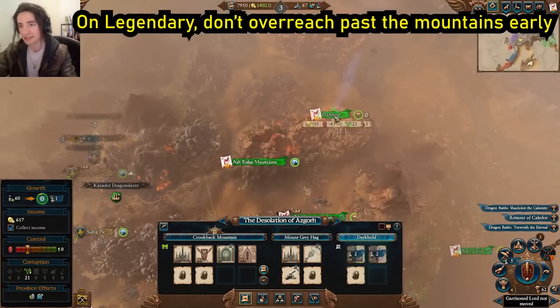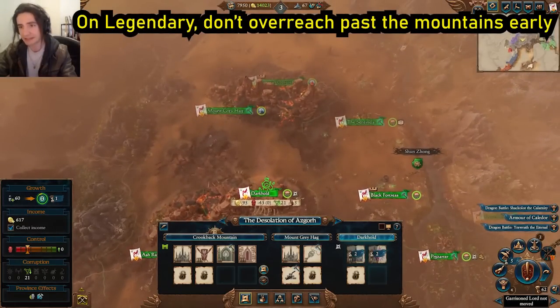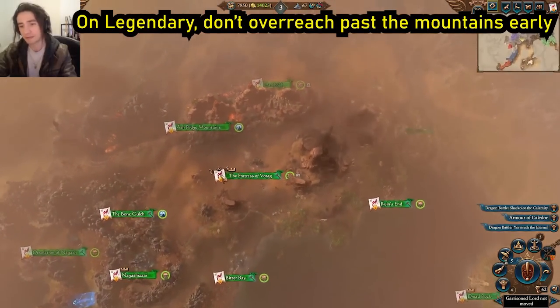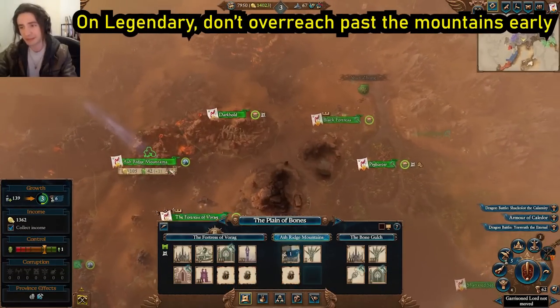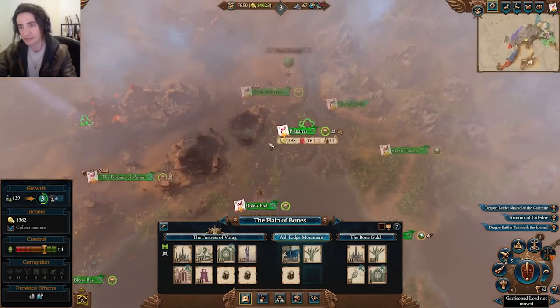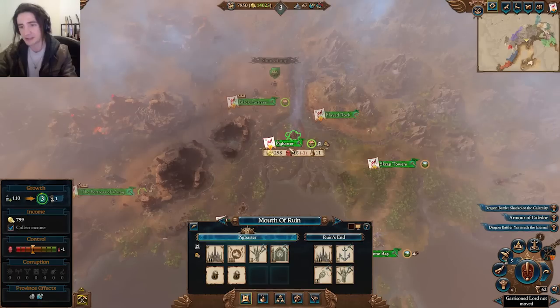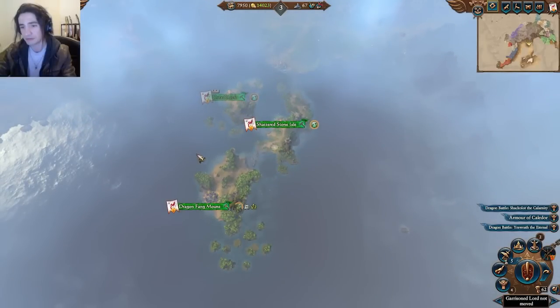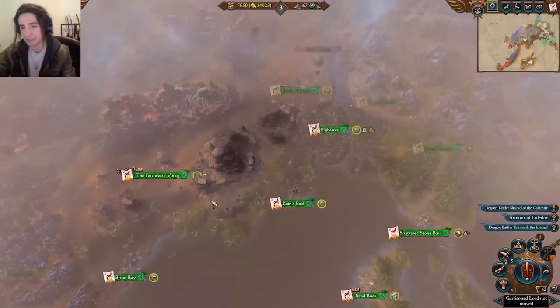What we'll do is probably take the Bitter Bay because ports are nice, and we'll make that our frontier there. We're not going to go take the Darkhold — as soon as we get past here, all of these early factions, including Tretch, will come down there. If we have obstacles in the way, we're playing their game on their terms. We want to be in the open and preferably close to the coast. We'll move across, take Pig Barter — a nice choke point capital — and also take the Black Fortress. We've got choke points with capitals. And then, of course, remove Kurgath from here, which will probably be where this guide ends.